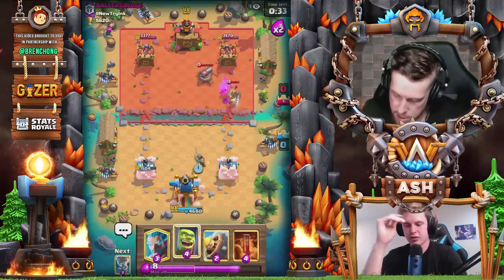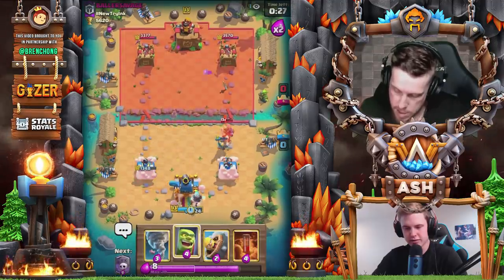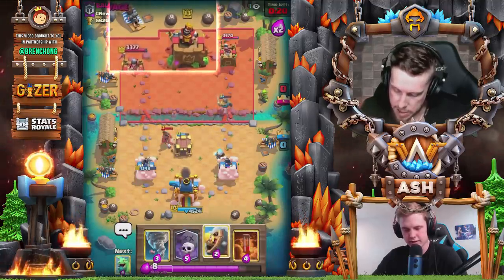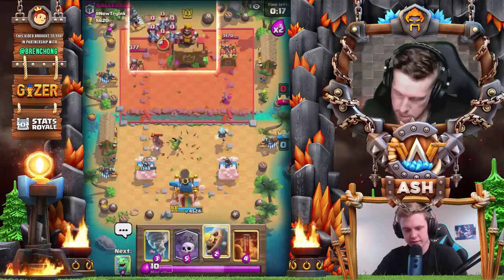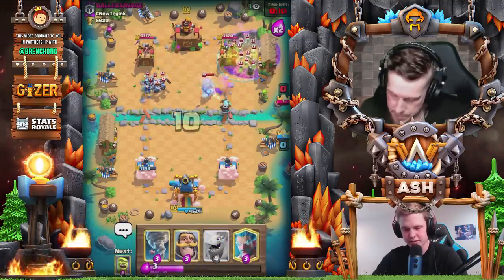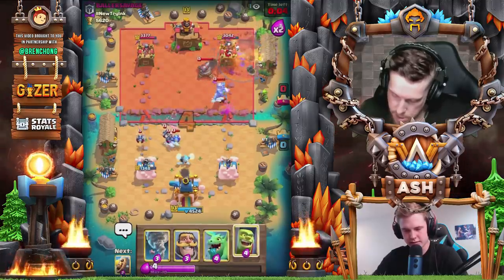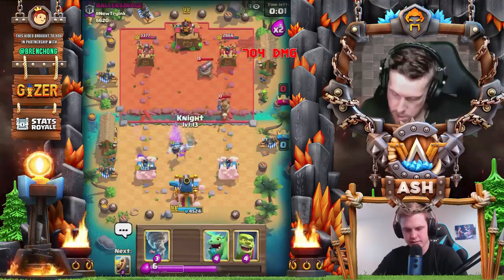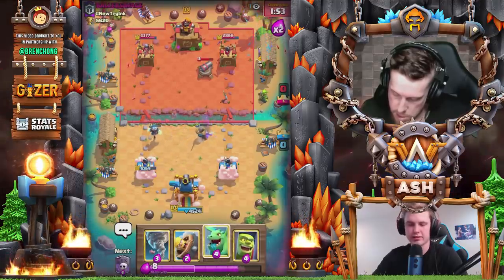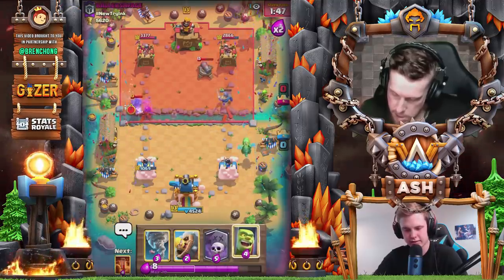Go with goblin cage — is that graveyard right or left lane? Kind of up to you. Maybe right since you put your horde there. Love that graveyard placement! Then you just have to go poison. Nice — you're chilling. Starting to get some damage now. He'll probably just keep arrows and rocket cycle. At this point being aggressive with graveyards is going to be key. Just focus on stopping these hog riders.